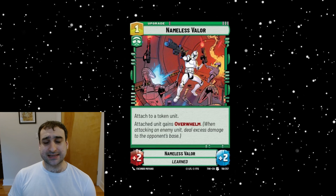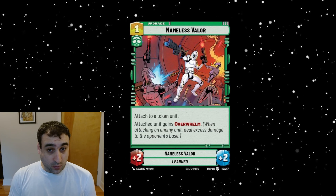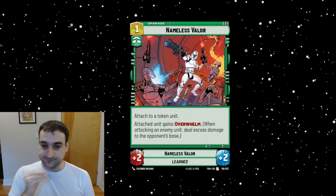Next is Nameless Valor — a one-cost upgrade in Command. Attached to a token unit, it gets plus-two plus-two and gives it Overwhelm. The rate is good — one for plus-two plus-two is above rate — but only on tokens. I don't love it, and that's about all I've got on that one.